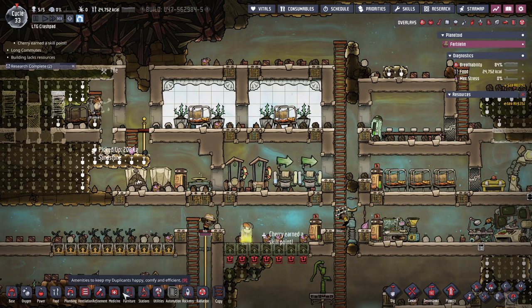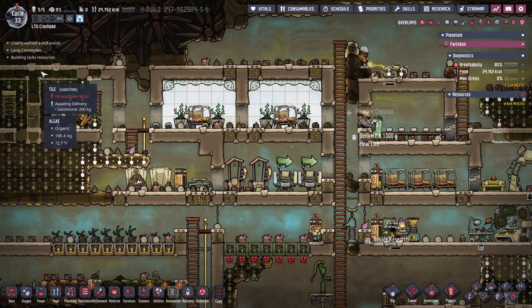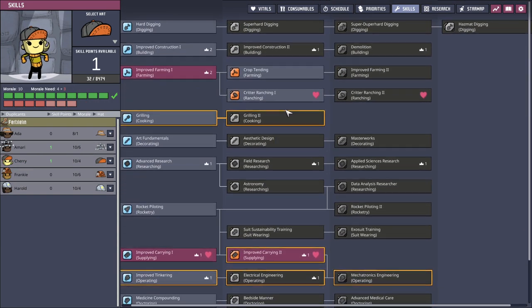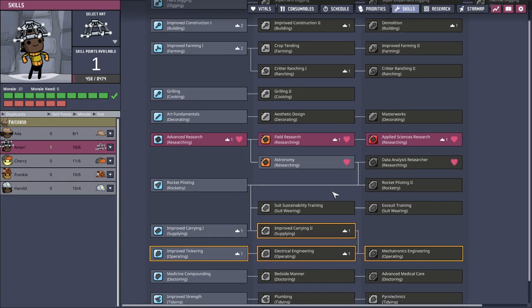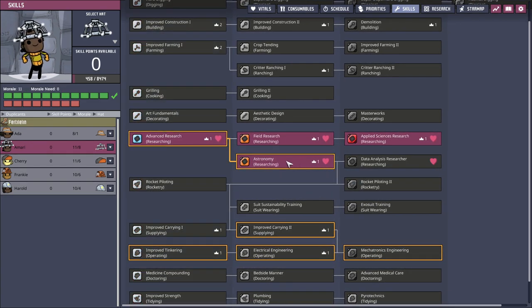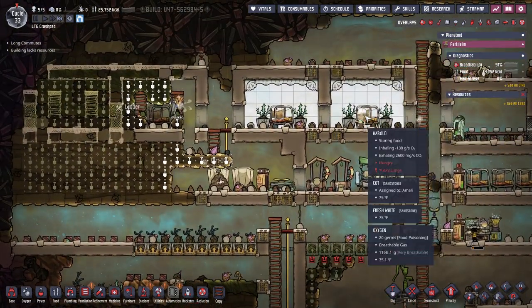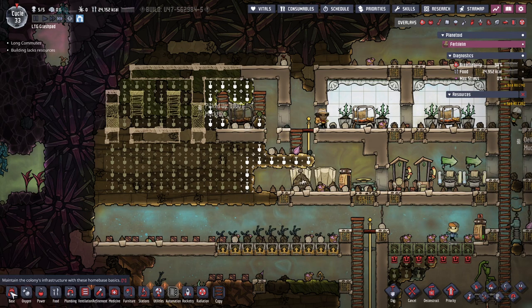So what do I want to do for the bathrooms? Research complete - temperature modulation. Cherry earned a skill point. Critter ranching - we could just work on that instead, that seems doable. Astronomy - at some point I am going to have to do astronomy stuff. So Amari is very close to not having enough morale, but by building these bedrooms the morale will go up. Eventually everyone's going to get their own bedroom.